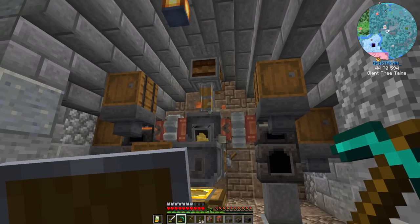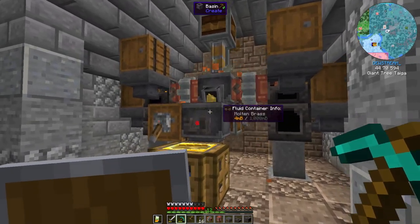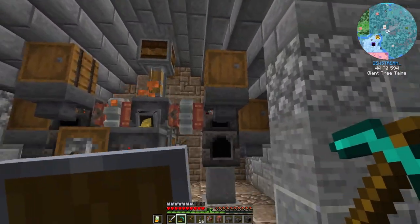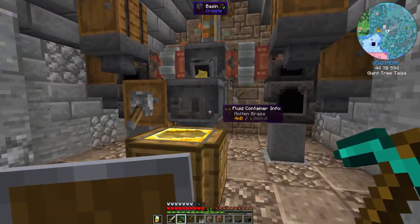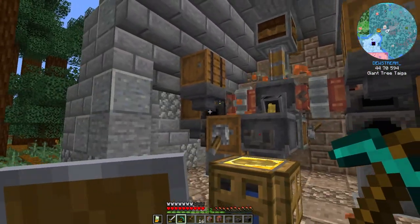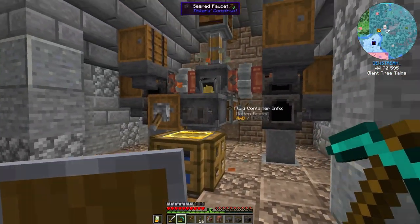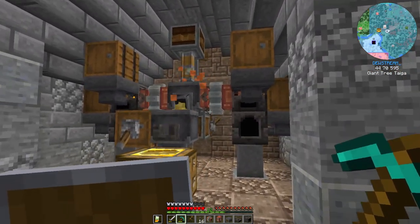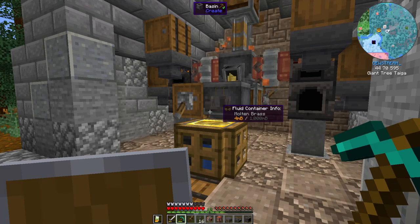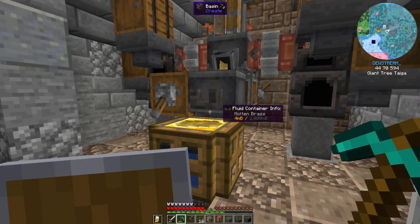I ended up putting some gabbro behind the build just to make it stand out a little more. I put a simple arch right here. This system will produce as much brass as you feed it — fuel and the two components — and it'll keep pushing ingots out. Now we're going to add a nozzle to this design and make some electron tubes, because we'll need those to make precision mechanisms in order to get our brass machines going. Let's head over near the iron farm and set that up.